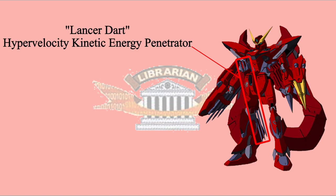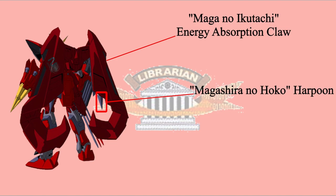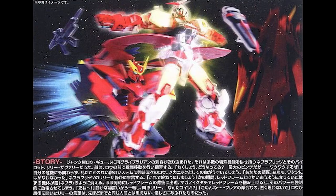For the Blitz weapon part, there are three spare penetrators to reload on the right side skirt, meaning Nebula Blitz can fire six penetrators in total. On the left side skirt, there is a Sumo-ha no Tachi Triple Claw — it shares the hardpoint on the left forearm, so Nebula Blitz can manually switch between the Pisa Lock and Triple Claw. For the backpack, Nebula Blitz is equipped with the same pair of Magashina no Hoko Harpoons and Maga no Ikutachi Energy Absorption Claws. When attacking, it will shoot the Pisa Lock and Harpoons simultaneously for a free-direction attack.